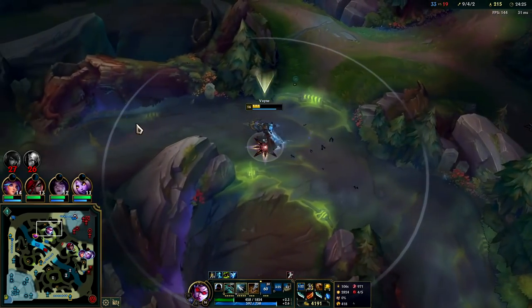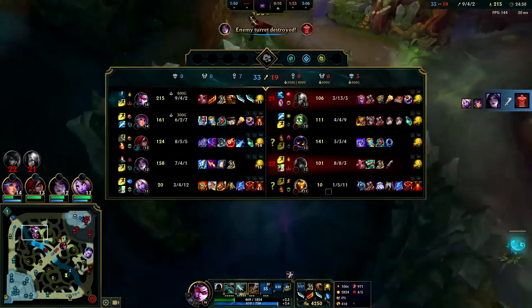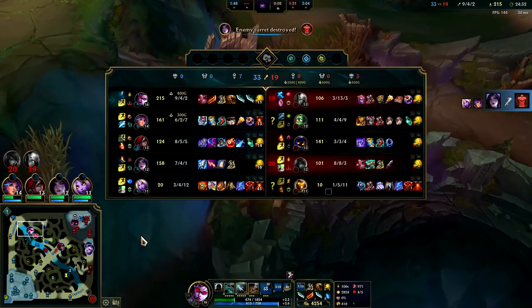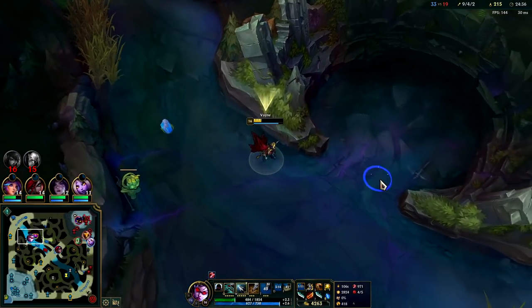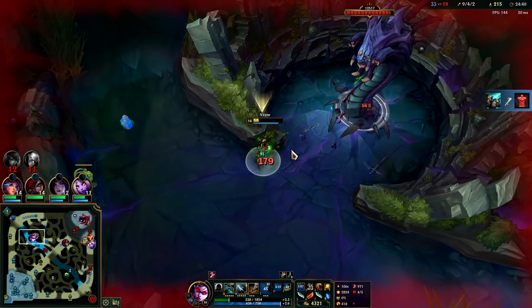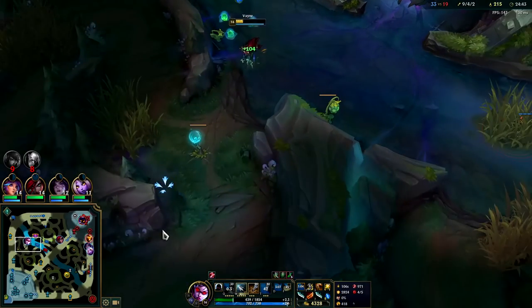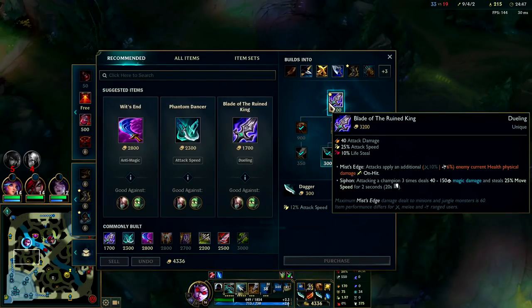That's a lot of damage — Veigar missed pretty much everything on me but he still chunked the crap out of me. All he hit was his R and maybe a Q, missed his cage, and still almost killed me — and I have Shieldbow. Can I take Baron solo? No I can't. If I had Bork I think I could — I just need a little more damage and healing.